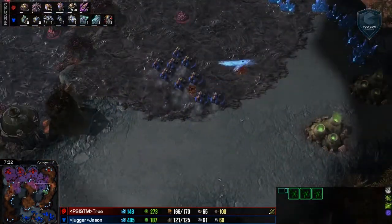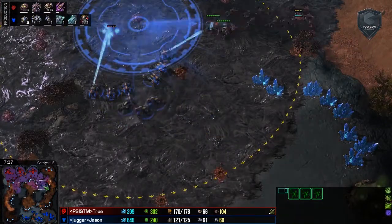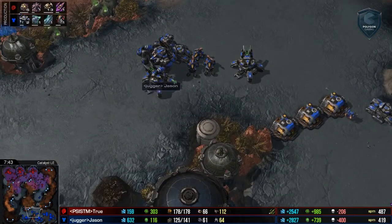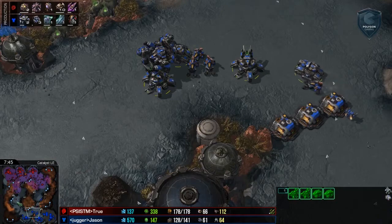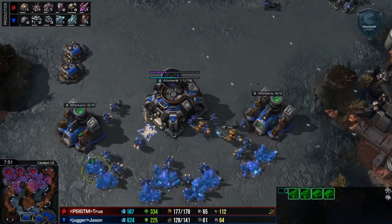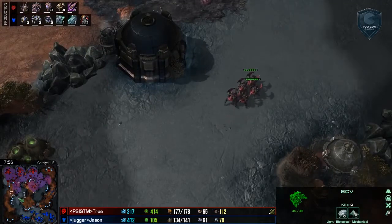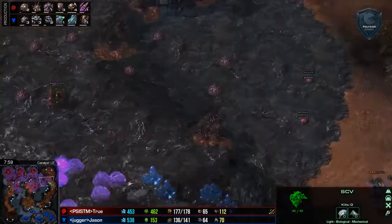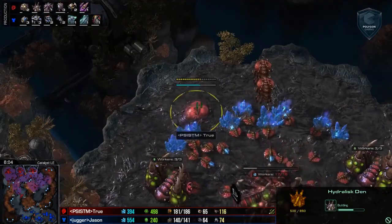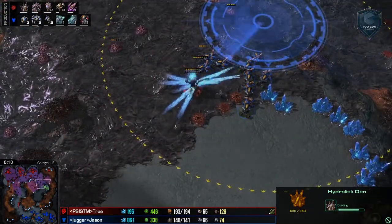Roaches are going to be wiping some Hellions off the field on the left. More Roaches swinging in from the far right, wiping the Hellions off on the right as well. Roaches chasing these Hellions all the way back to the third base — possibly sending a Roach or two into the mineral line. That might have actually paid for itself very quickly. We do have a Hydra Den on the way for True, so he is going for that Roach-Hydra-Viper composition — that is particularly potent.